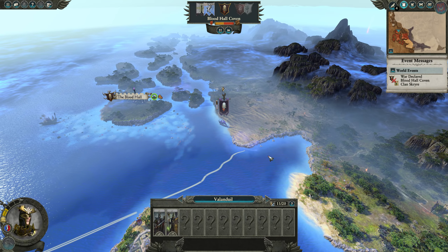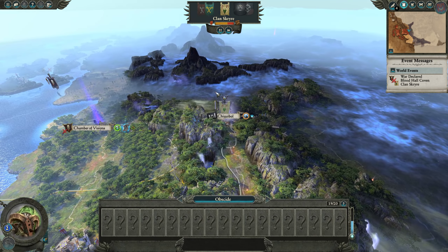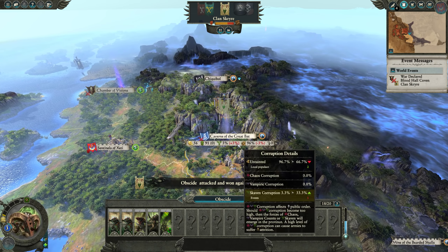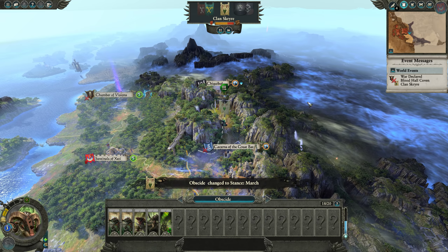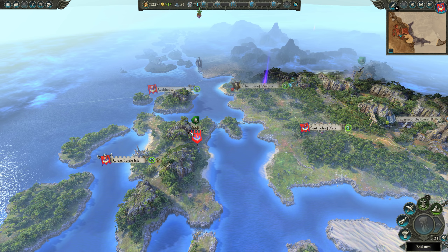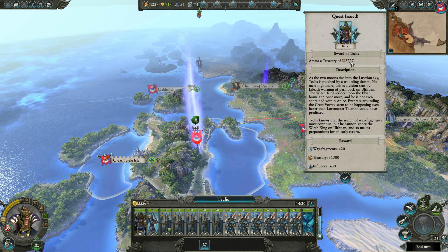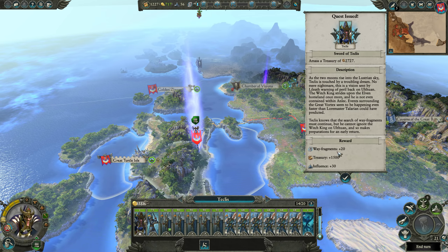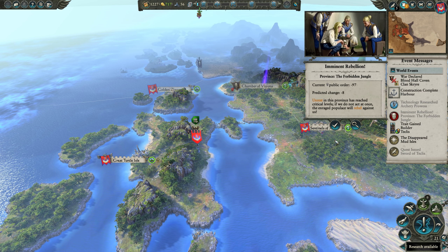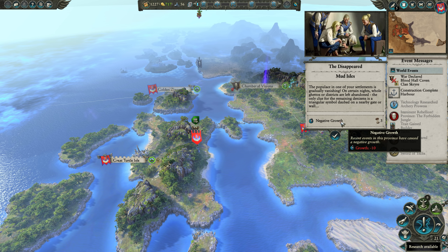The Blood Hawk Coven is moving more troops, but they don't have many and we should be able to overpower them with the Lothern Sea Guard. The Skaven are going to attack the Dwarves. We got a massive treasury reward and 20 more wave fragments — we'll take that. Imminent rebellion — that's fine. Negative growth — that kind of sucks, but it's not the end of the world.